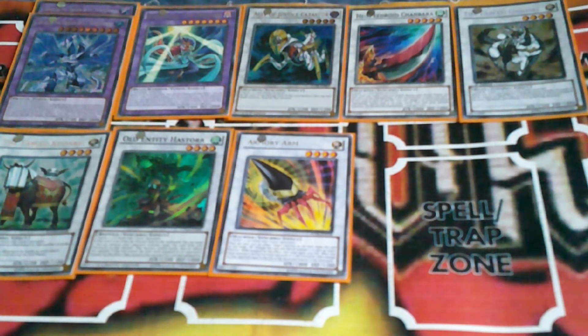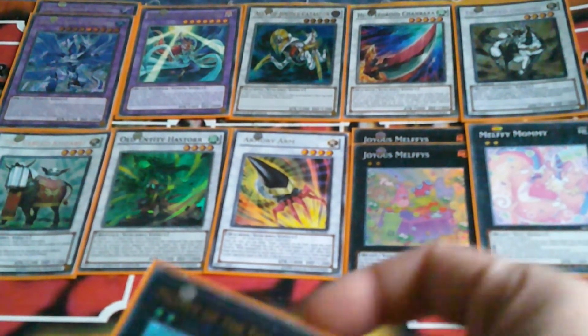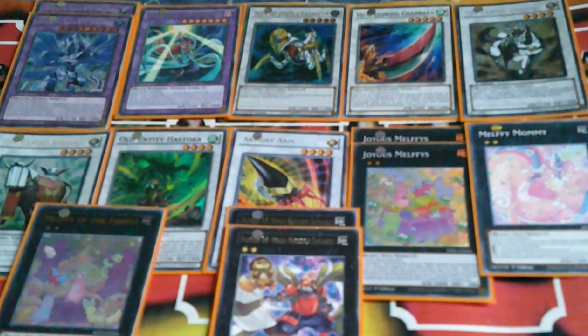For Xyz, I'm playing all of the Melfi Xyzs — two copies of the boss monster, Joyous Melffys, then one copy of Melffy Mommy, and one copy of Melffy of the Forest. And then to finish things off, two copies of Ronin Raccoon Sundew, which is of course great for anything that runs level 2 beast type monsters.